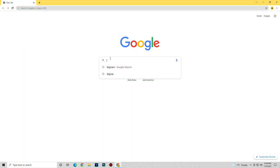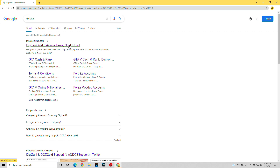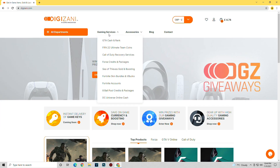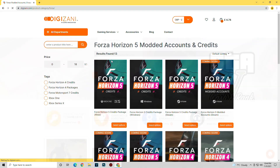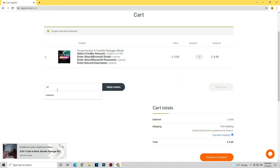I do want to mention that I know it may just be easier for you guys to buy the services you require, which is why I've partnered up with Digizani, an in-game currency provider that provides you with Forza Horizon 5 modded accounts and credits, as you can see here. These guys are amazing to work with, and you guys can use my code ERADICATE in the checkout for 5% off your purchase.